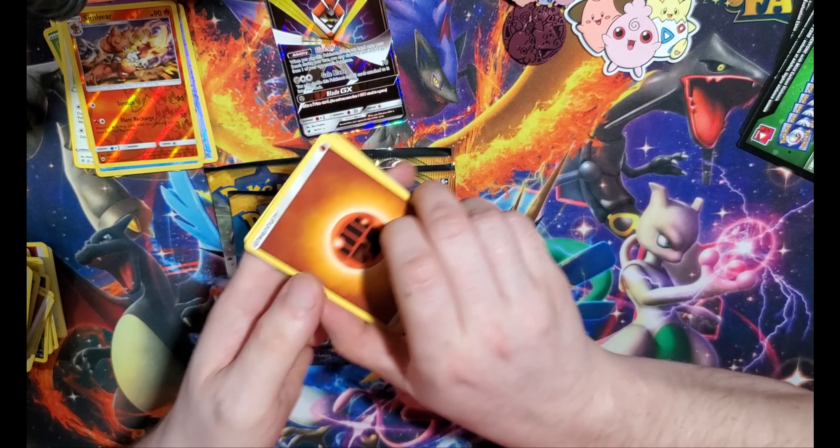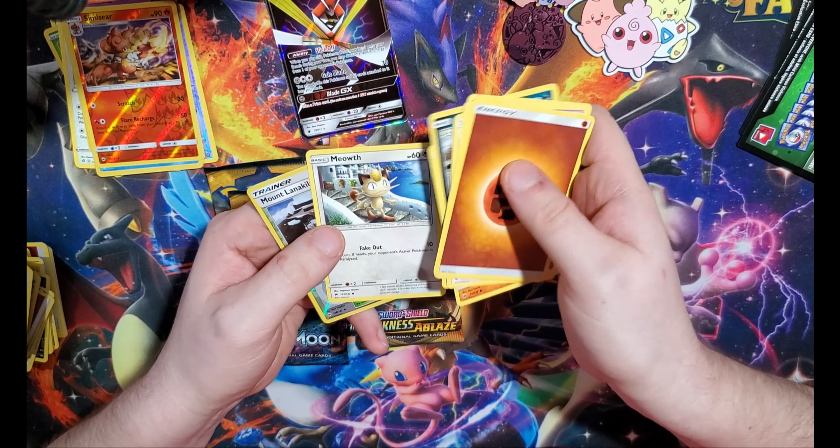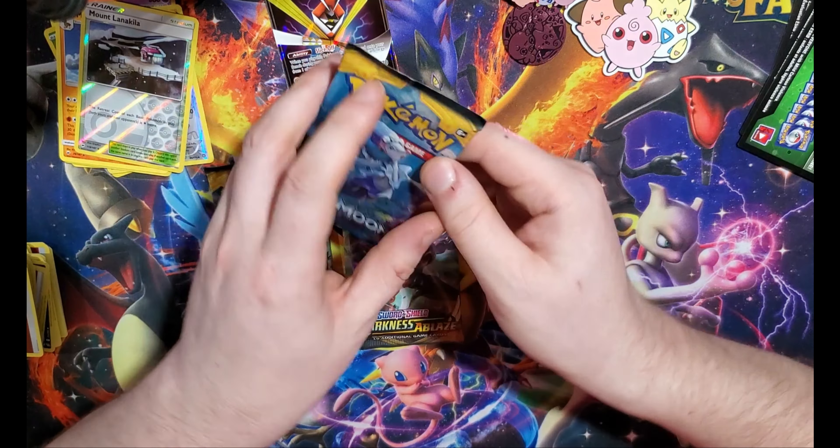Water — I've not gotten a single one right yet. We have a Midnight Lycanroc and a Mudsdale. We are not doing great right now. Sun and Moon base set.